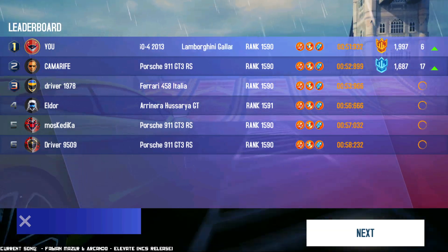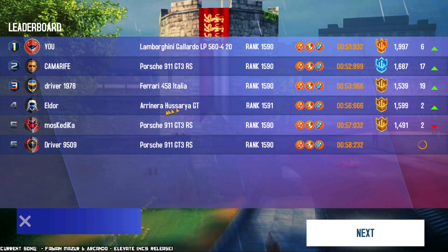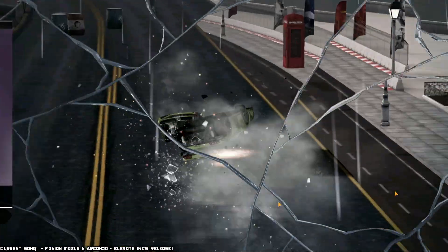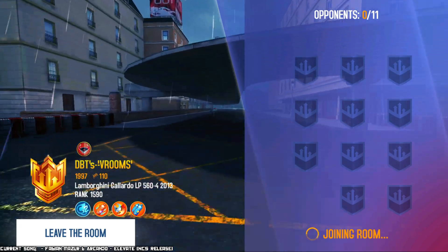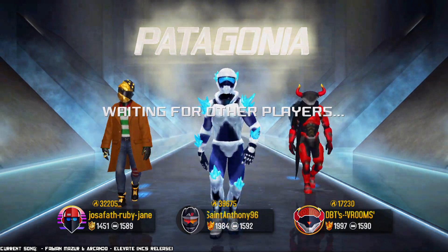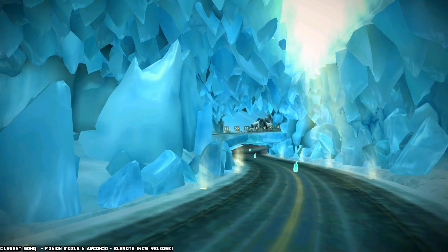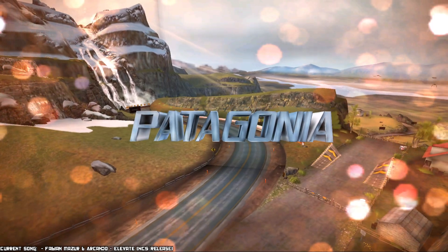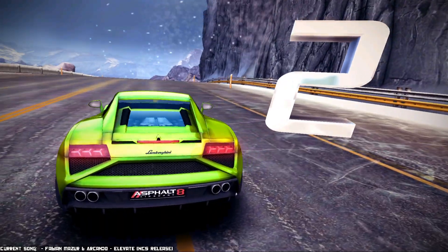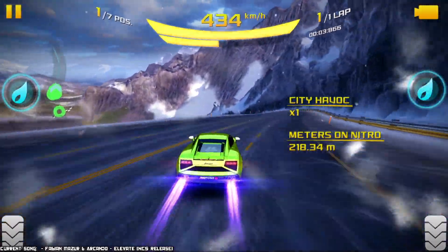We got another W with my Gallardo! I feel so good to finally be able to get some wins with this car. 911 GT3, Ferrari 458, Husaria GT, and two more 911s. Beautiful. I think I want to change the color, but not yet. I went with this lime green color for the car because that's the default and it's kind of recognizable. But the reality is I don't necessarily love this particular color.